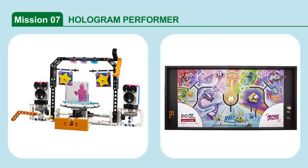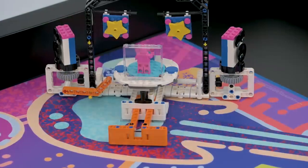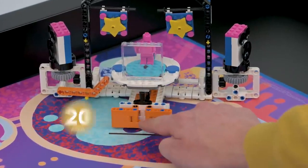Mission 7: Hologram Performer. Set the stage for the hologram performer to start the show. If the hologram performer's orange push activator is completely past the stage set line, the mission is complete.